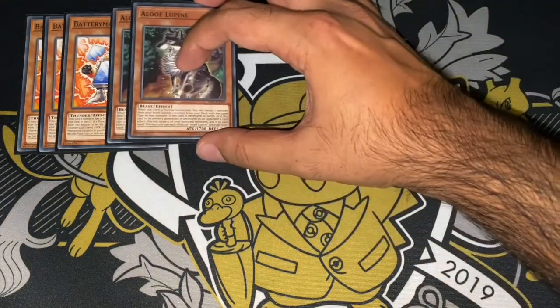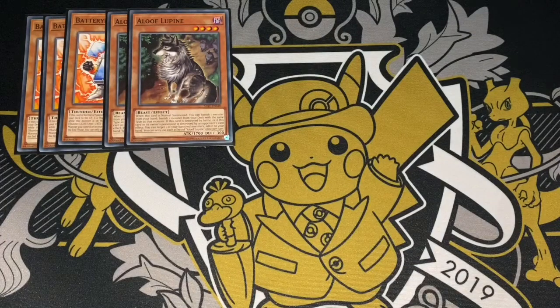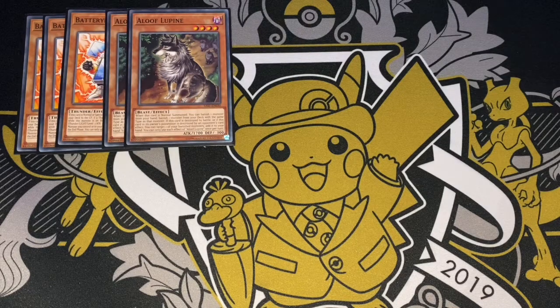The other starter I played is Aloof Lupine. I actually prefer this one; I only ran it at 2, just because Battyman Solar is just a lot better — it's got a higher ceiling. But Aloof Lupine is better in situations where you know your opponent's got a hand trap, especially in game 2 or 3, because it plays around Ash really well. And if you've got a card like Roar in your hand with it, you banish your Roar and then you can banish a Dark or a Hawk or something to fix your hand if you really need to. This just provides a lot of better options sometimes. Those are my normal summons.